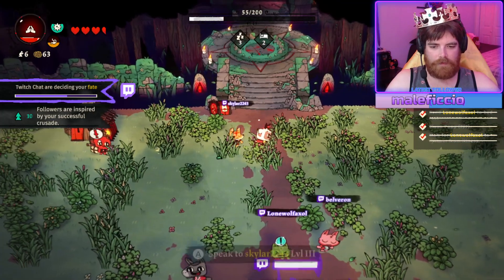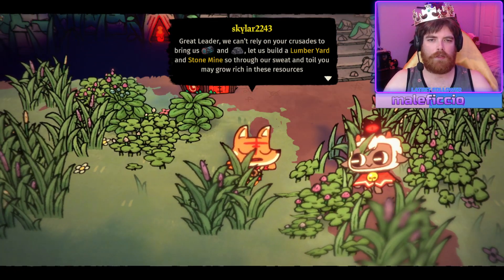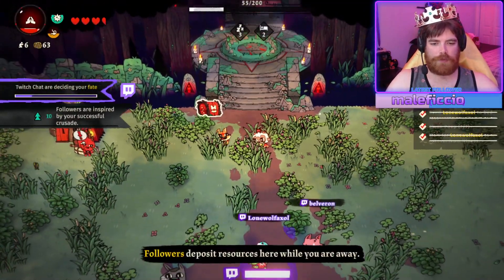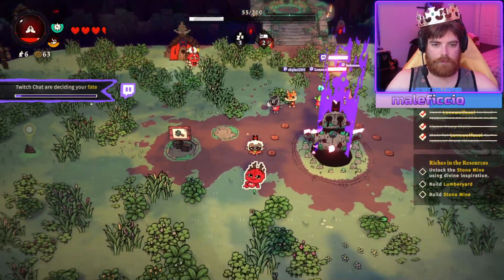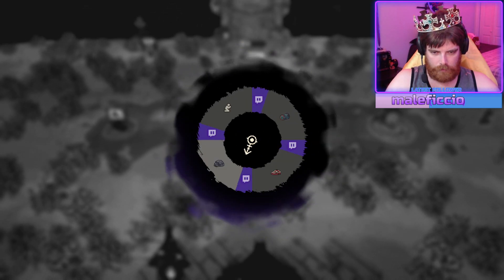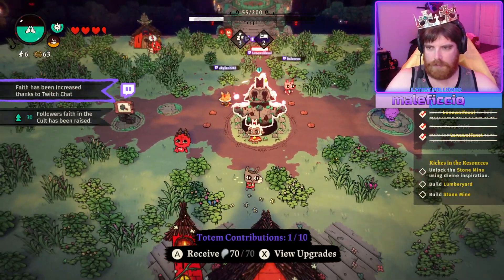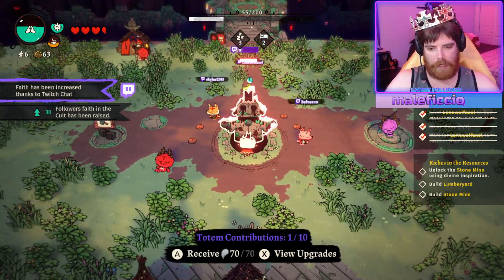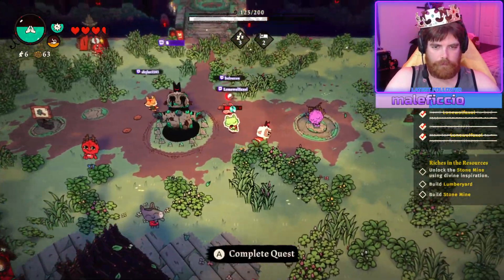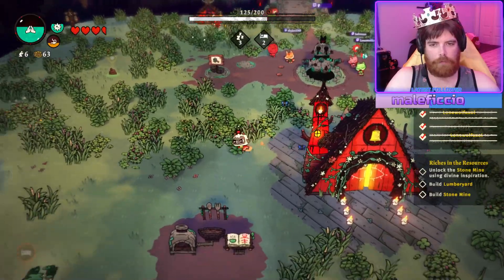Dear leader, we can't rely on crusades to bring us lumber and rock. Let us build the mine yards so that we can sweat and toil and you may grow rich in resources. Yeah, good point. I'm pretty much done for the night, honestly.